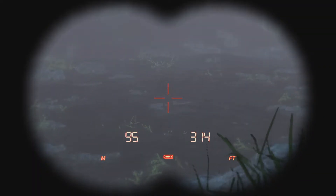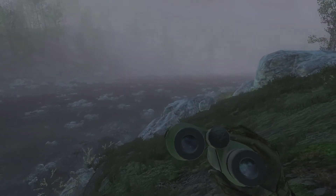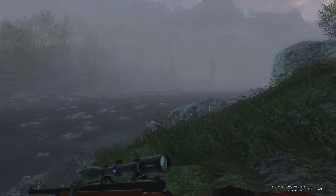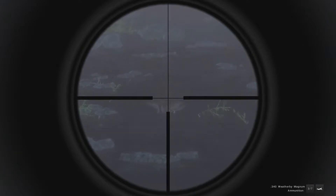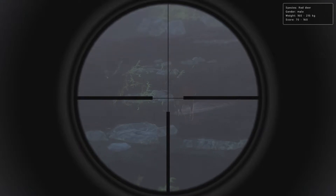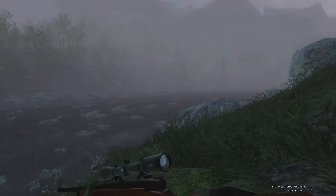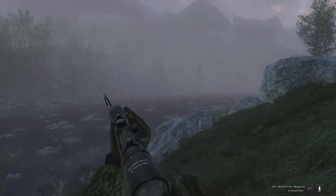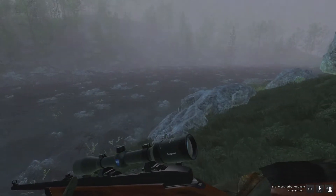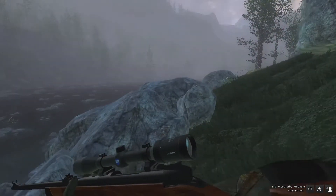Alright, we found our first red stag — just a baby one. It started to rain so visibility is getting kind of hard, so we're probably going to go ahead and try to take about a 90 meter shot. Let's go ahead and take our first shot with the 340 Weatherby and see how much damage we can do. Oh, that was awesome! This gun sounds amazing. Beautiful reload animation — bolt one out of the chamber and drop another one in.